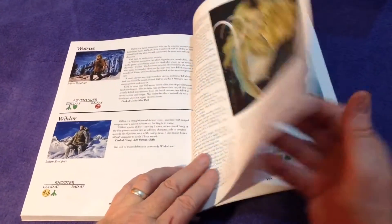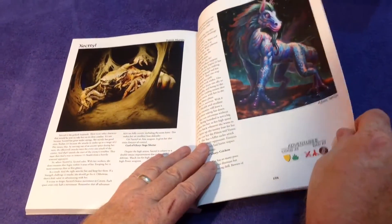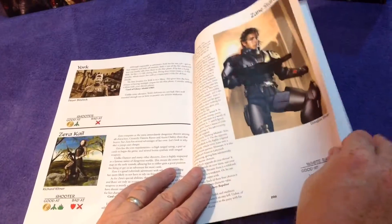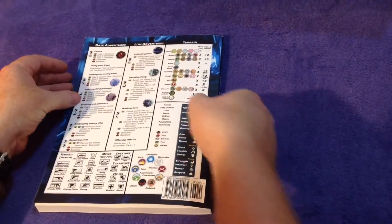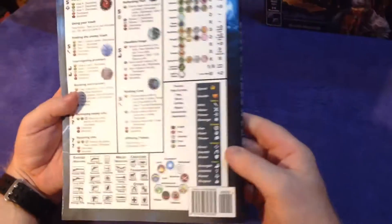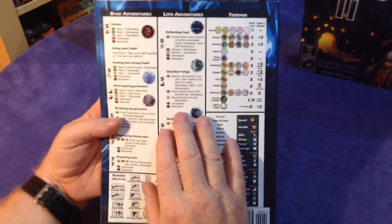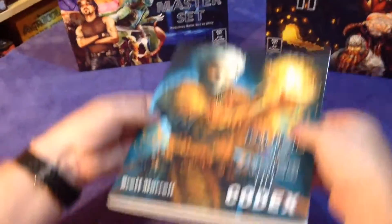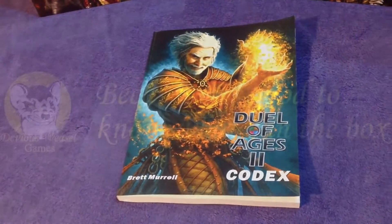And I see all this full art that was on the back of the platters — a lot of it. That is the Codex. On the back we've got the nice iconography here — about base adventures, lift adventures, terrain types and phases and what have you. That is the complete Duel of Ages 2 experience with the Codex. Thanks for watching.